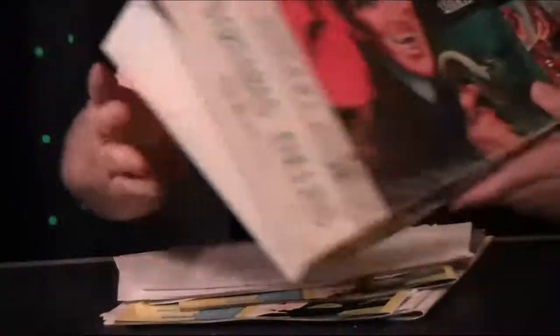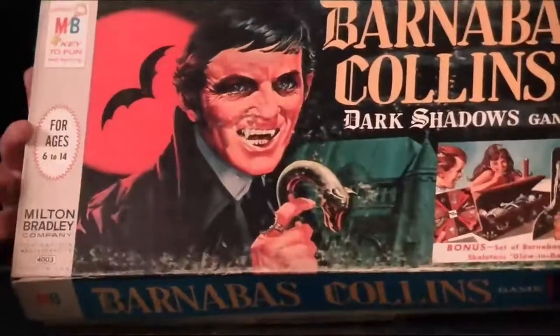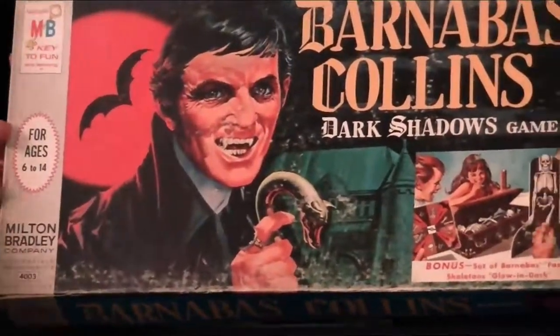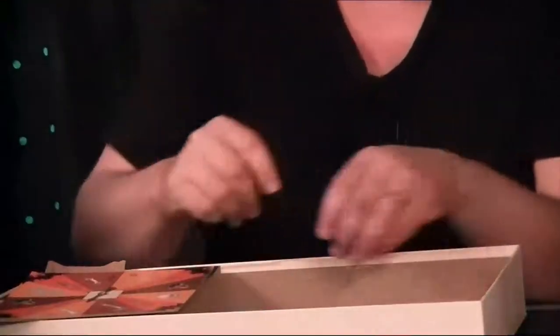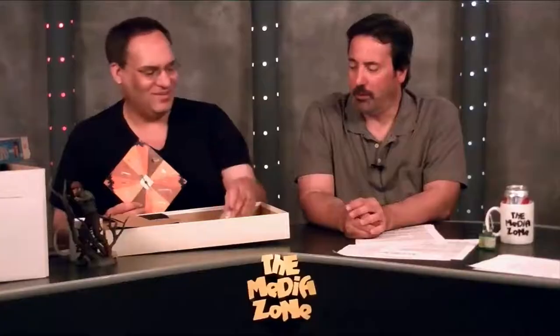We're going to the garbage bag. This was the Barnabas Collins game. This was not the original I had because I said I buried my hamster in the Barnabas. Oh, the teeth — somebody put these. These are not the original teeth that the winner would put in their mouth because they were a nice rubbery. You can't find the fangs anymore. The winner would put the fangs in their mouth. Well, if I didn't win the first game, I would never win. There's the spinner — you would spin, get some bones.